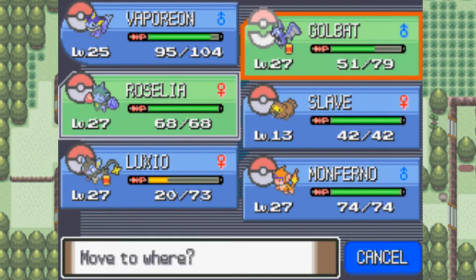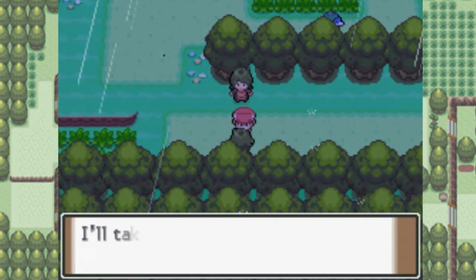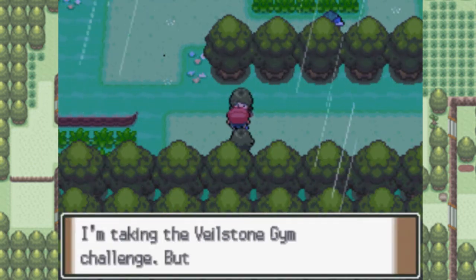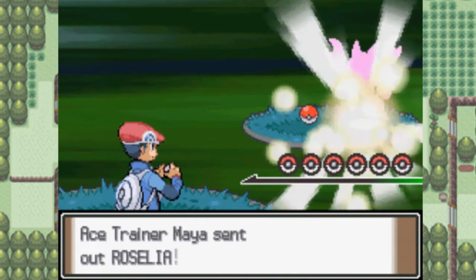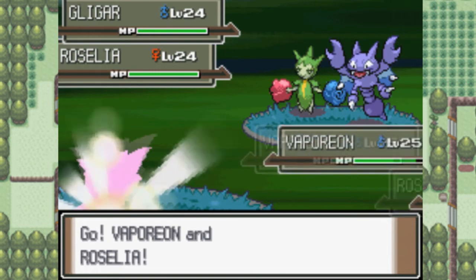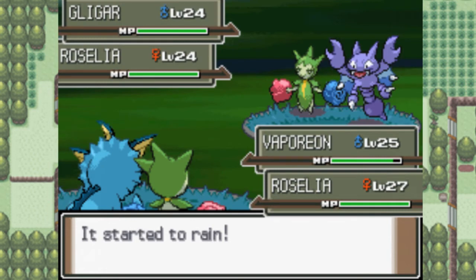I'll put Roselia at the front of my party with Vaporeon. You're really going to want to be prepared for this fight here, because it is not the easiest fight in the world. You've got two Ace Trainers, and Ace Trainers are generally pretty good. For those of you who haven't played Generation 4 yet — in Generation 4 they're called Ace Trainers, in Generation 2 they're called Cool Trainers. They're essentially the same thing. Anyway, since this fight is just going to drag out, I'll talk about EVs.